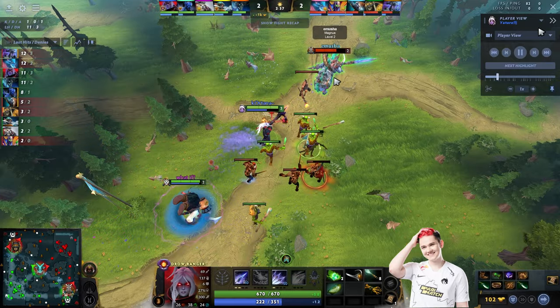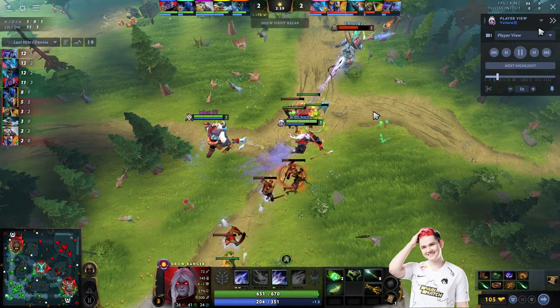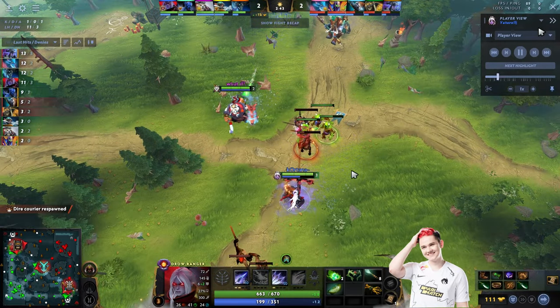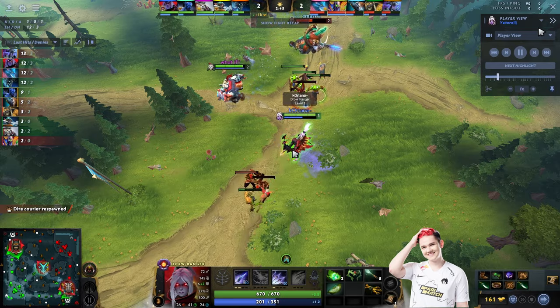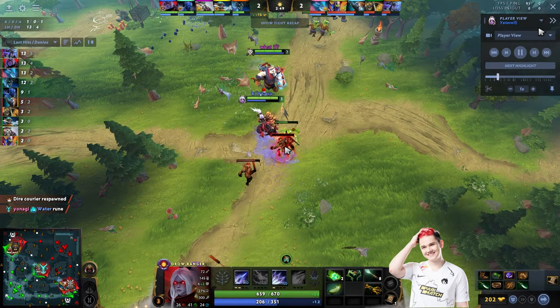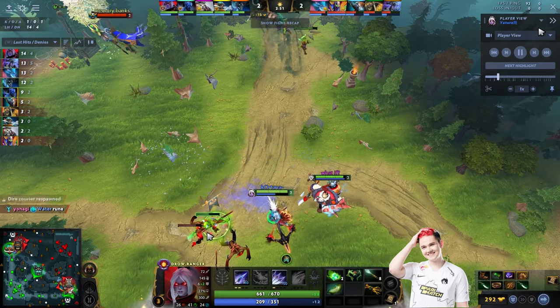He puts one more point in Frost Arrow because it increases the damage and slow. He was fighting Magnus because Magnus is alone in the lane without Rubik. Magnus did an aggro pull to pull the creeps next to his tower, so Yatharo goes to hit the flagbearer creep so it stays with him.